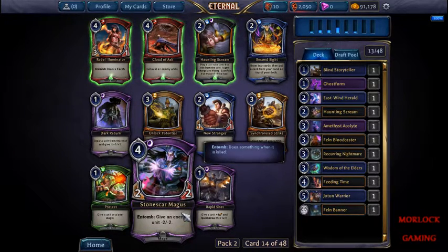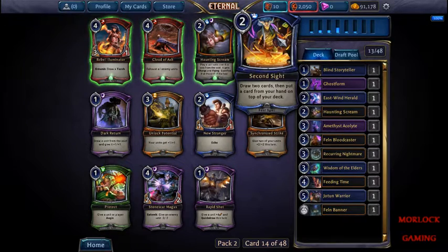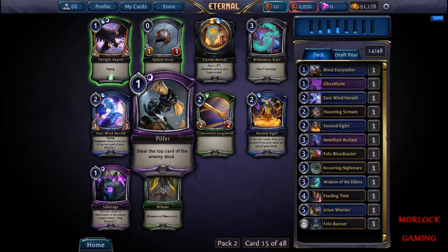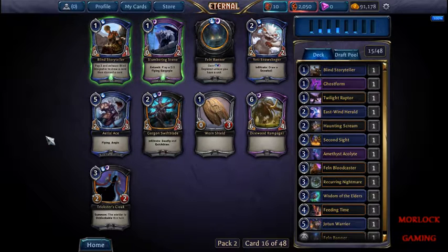Give a creature minus 2 minus 2, there's another haunting scream. I do like dark return but I think we're going to just grab another card drawer. Okay, this time though instead of the card drawer, we're going to grab the raptor - just another flyer and it fits our colors.